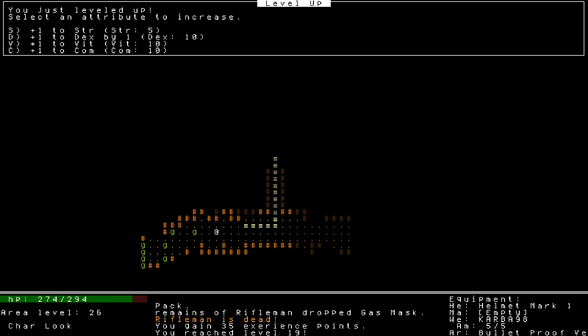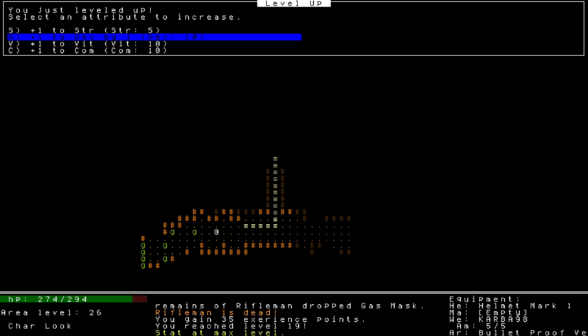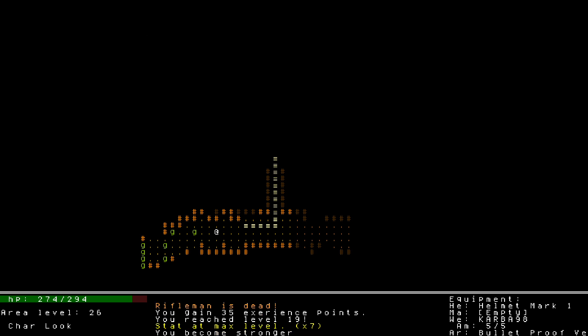Interesting — it says 'plus one to dex by one,' there's a little redundancy there I never noticed before. I'll raise my dexterity. 'Stat is at max level' — interesting, okay so we can't go higher than 10. All right, then I guess we will start raising our strength.